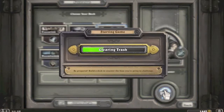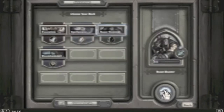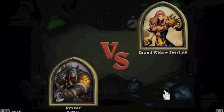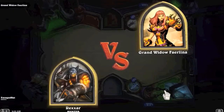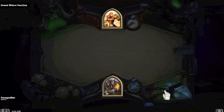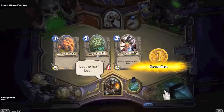It seems like against her the fastest deck possible would be best. This is awesome - I cannot believe it. I really hope they do this again; if they do another adventure that would be awesome! Grand Widow Faerlina says 'my acolytes served me without question - I'm sure they do.' Begin! Let's get rid of the owl - that hero power is OP. This is a good starting hand because it's faster.